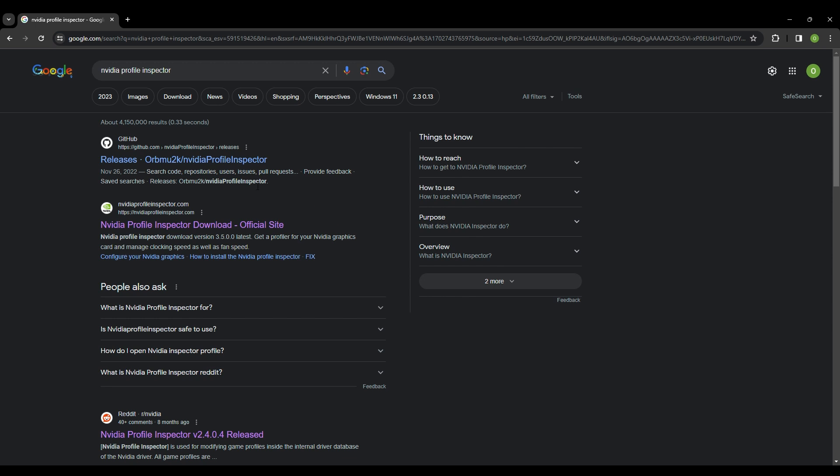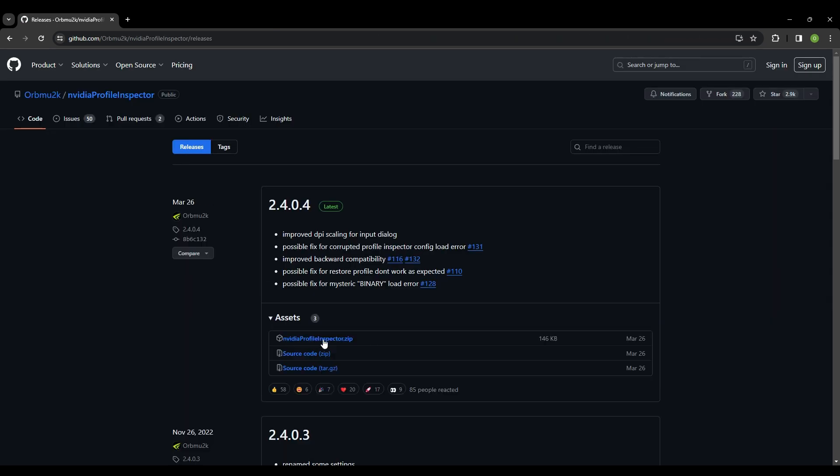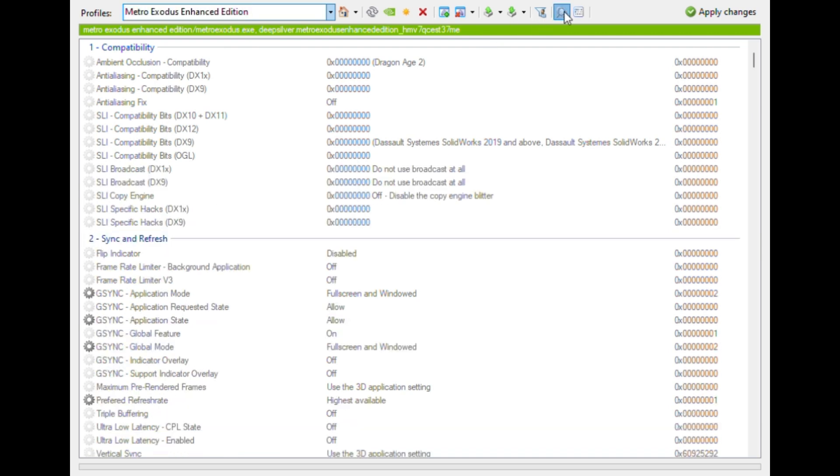After getting NVIDIA Profile Inspector installed from the GitHub link — I'd recommend that over other websites, which may not be supported or could be malware — you open it up, search for the game you're looking for, and go through the settings. Hitting the magnifying glass in the top right corner lets you see hidden NVIDIA settings and find what we're looking for.